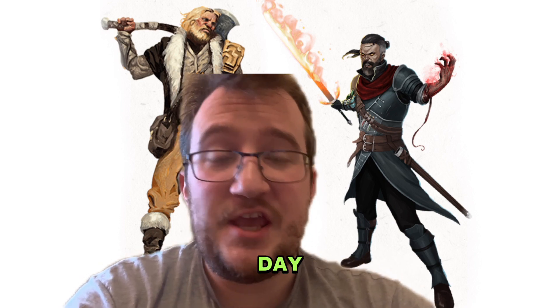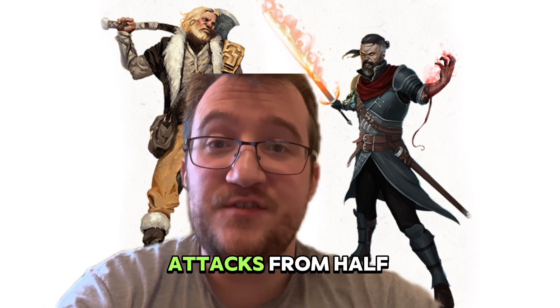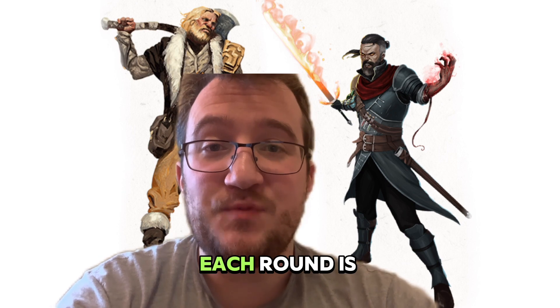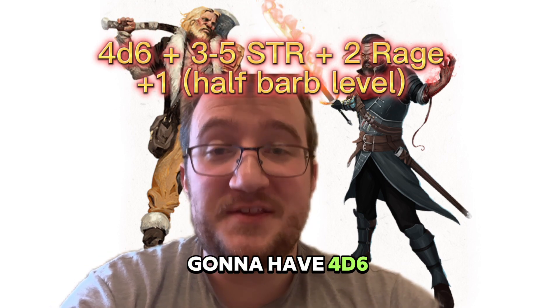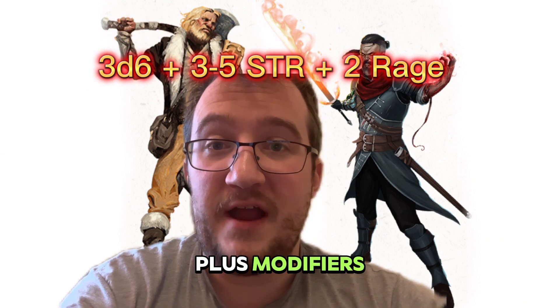So at the end of the day, you can use Reckless Attack to gain advantage on your attacks. You have Savage Attacks from Half-Orc in case you crit, and the first creature you hit each round is going to have 4d6 plus modifiers hit with it, and then your second attack is going to deal 3d6 plus modifiers.